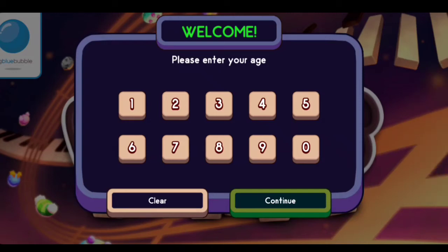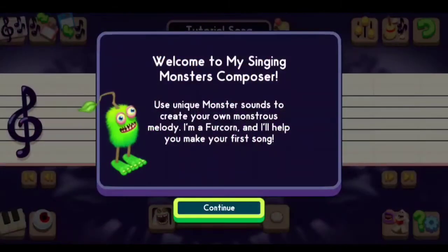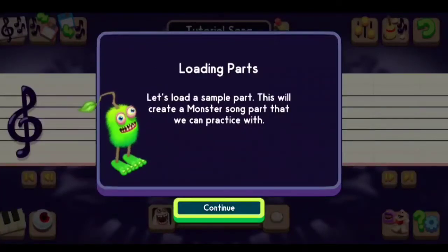I bought this from Google Play credit from my account. Now I'm gonna enter my age real quickly. Welcome to My Singing Monsters Composer — use unique monster sounds to create your own monstrous melody. I'm Furhorn and I'll help you make your first song. Let's load a simple part — this will create a monster song.